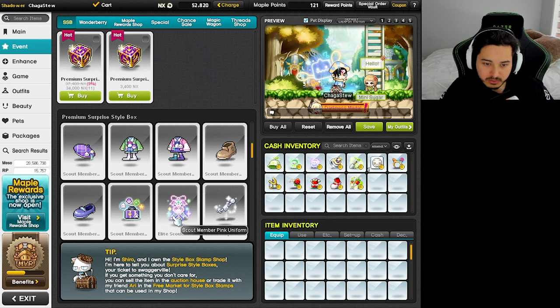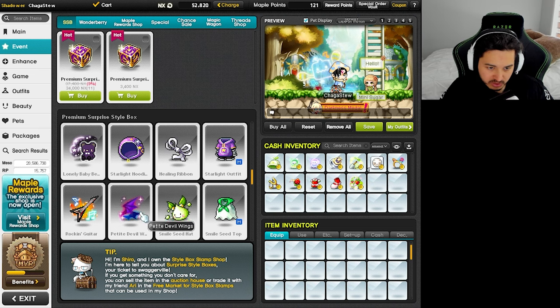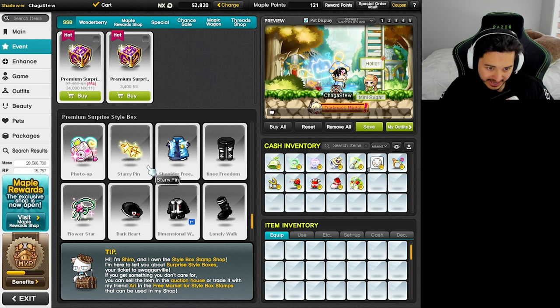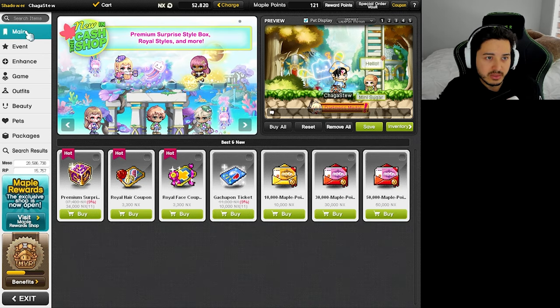There are a couple of cute items that I wouldn't mind grabbing. I'm wondering if we should just spray and go for a random look with whatever we have, but then again I was thinking — is there anything else that's nice? I'm not too sure.